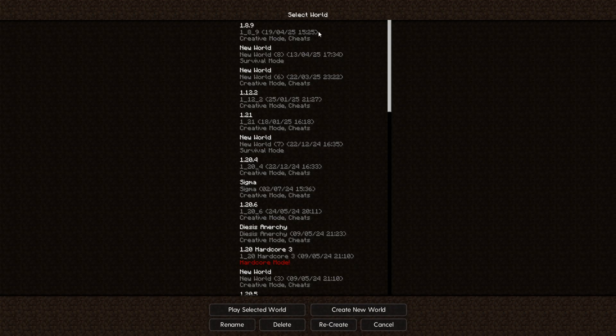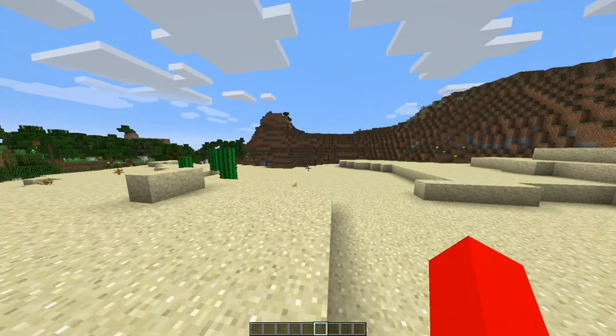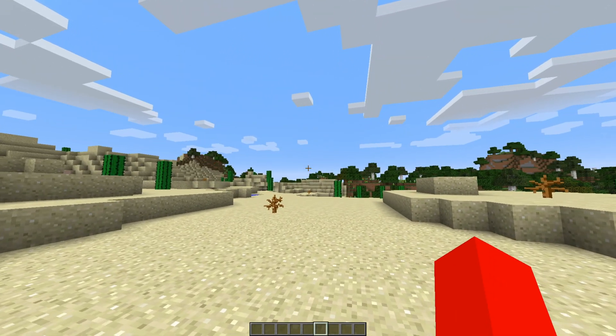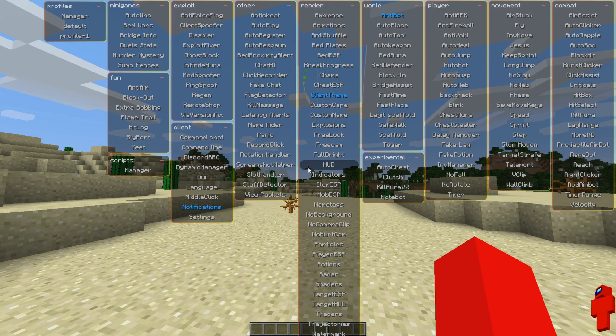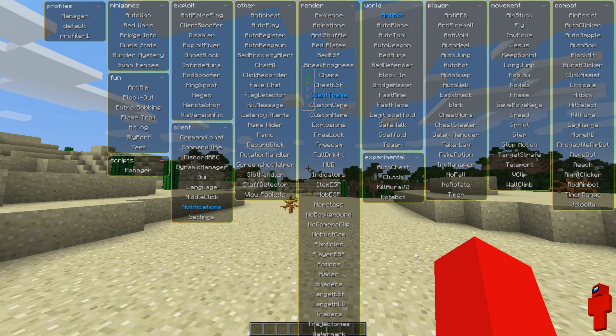Alright, and here we have Parish Client. Just for an example I'm going to head into a single player world right now and show you a little bit what this client is about. It's mainly made for bypassing Watchdog if you know that anti-cheat. To open up the ClickGUI you can simply press the right shift button on your keyboard.